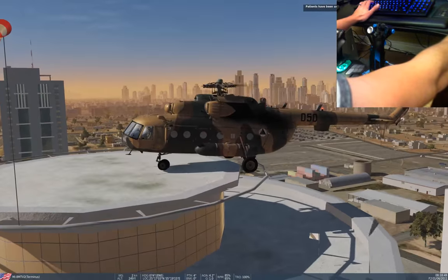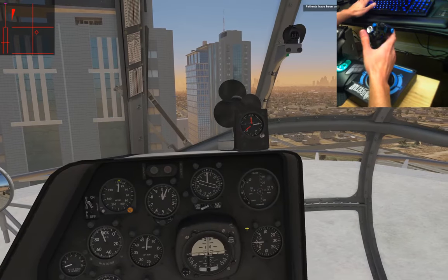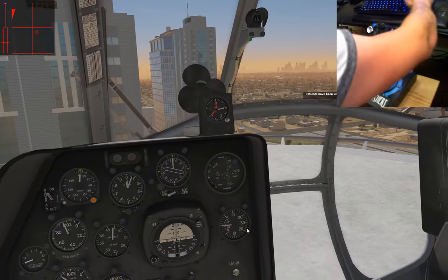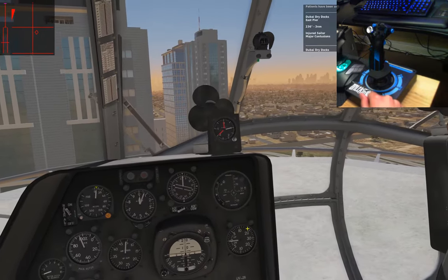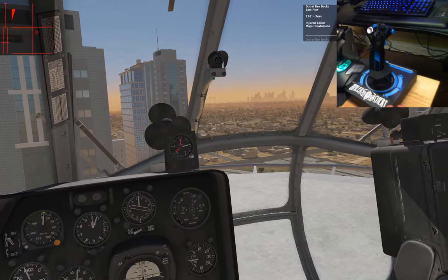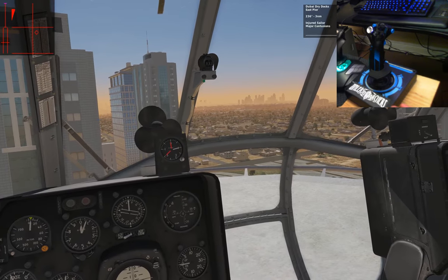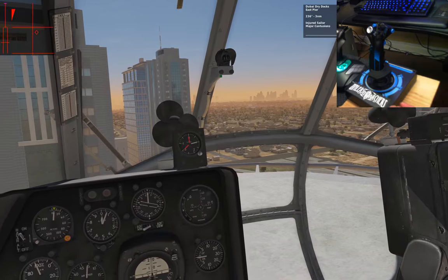I should be fired. But let's pick up another patient — why not? F10 and dispatch, we are ready. 263 for three nautical miles at the East Pier — injured sailor with major contusions. So 236 for three, that's actually about five kilometers. We're going 236.